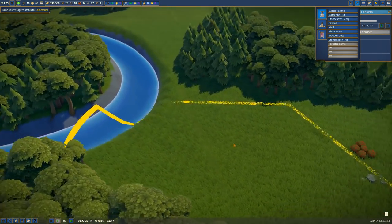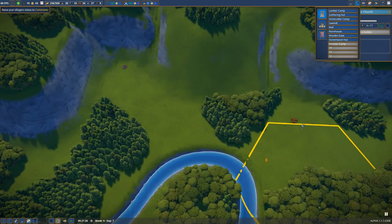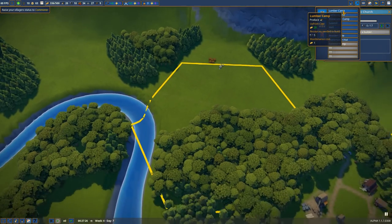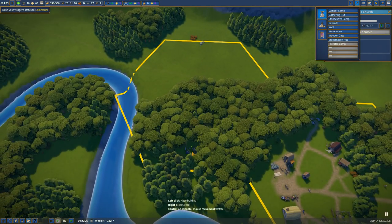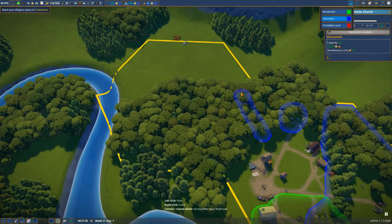I already spotted it — this is the route that they take to enter the town. You can see it here, this is the route they take to come into the town. So I think what I would like to do is place a lumber camp right down here in the dead center of the actual forest. And what I'm going to do for starters is have an extraction zone like this.